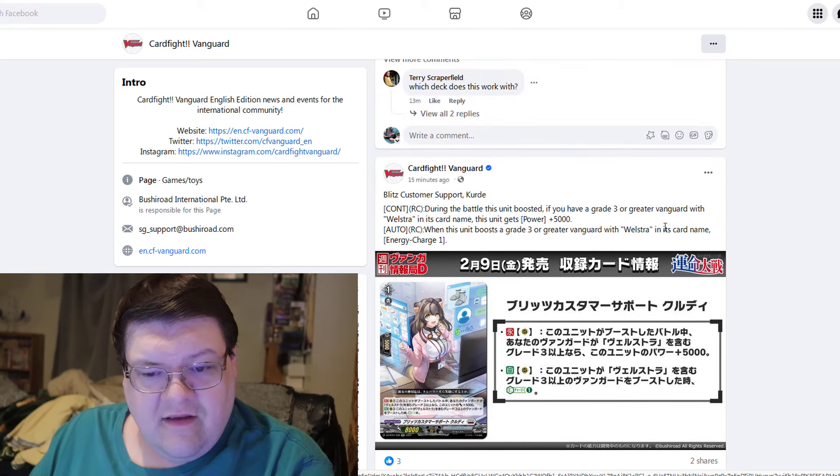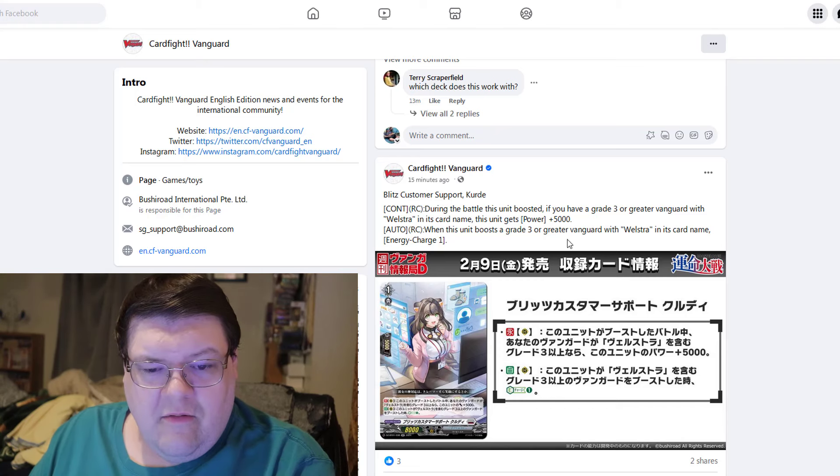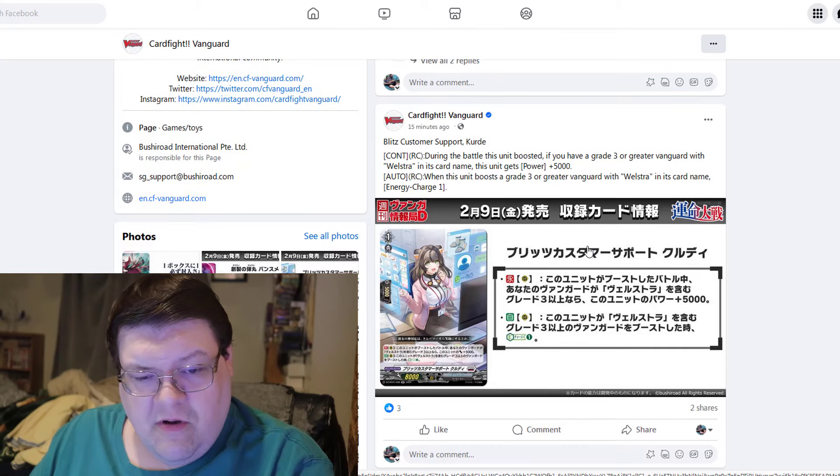And then we got — what is this? During the battle, this unit boosted: if you have a grade three or greater vanguard with welstra in its card name, this gets 5,000 power. And when this unit boosts a grade three or greater vanguard with welstra in its card name, energy charge one.